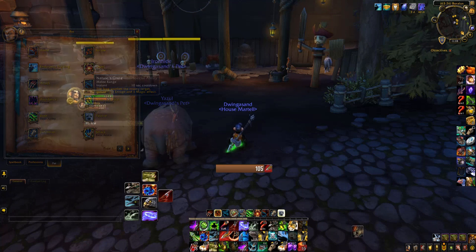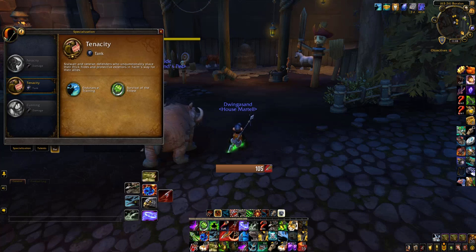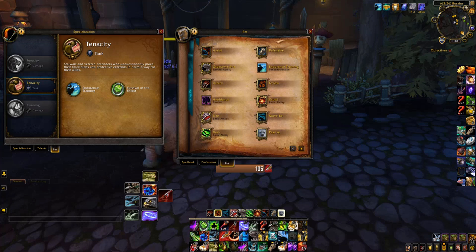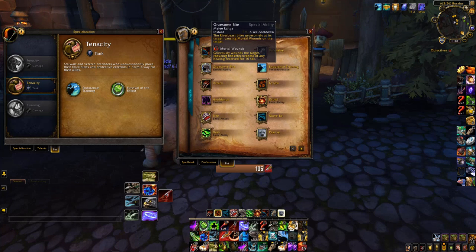Our next pet, which is quickly becoming one of my favorites, is the hippo — or river beast if you want to call it that. He falls under tenacity, so we get the extra health from endurance training and the armor, which is brilliant. But most importantly, we still get Mortal Wounds. I like to use him when I feel like I need a little more help — a little extra HP, a little extra armor.